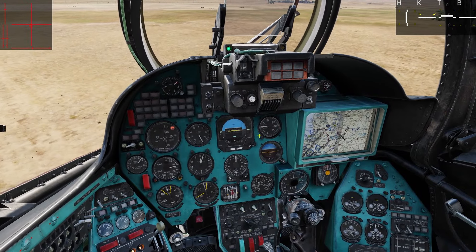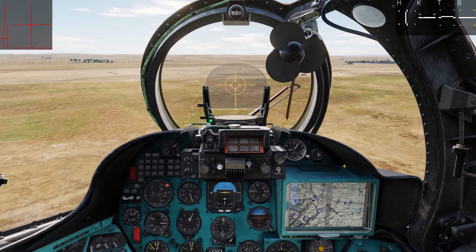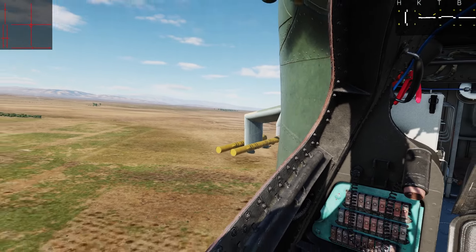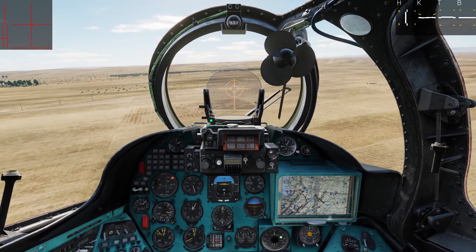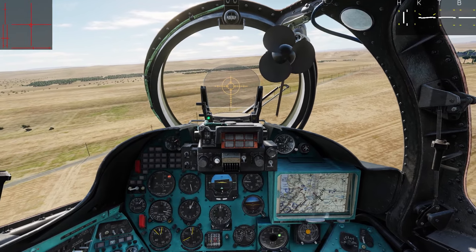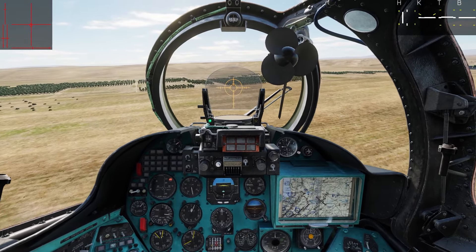Sight is on. Sight into automatic mode. That should be everything ready to go at our end. We are carrying four Sturm ATGMs — you can't quite see them because they're on the inner pylons — but we are also carrying two pods of S8 rockets. A sort of medium weight of fireworks that we're bringing along this time, but hopefully adequate to deal with the target.